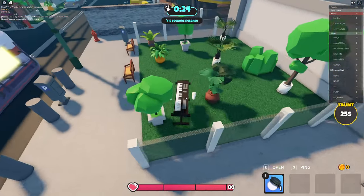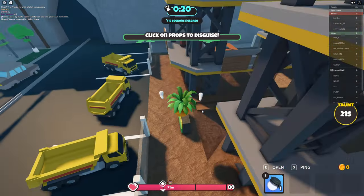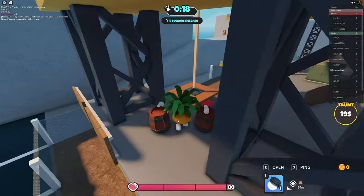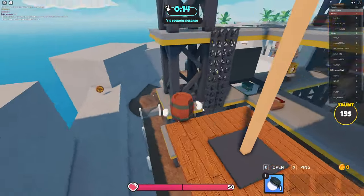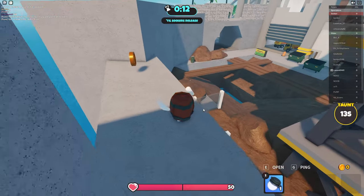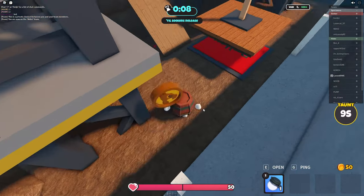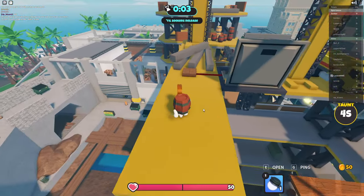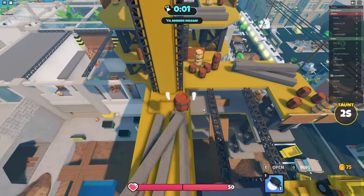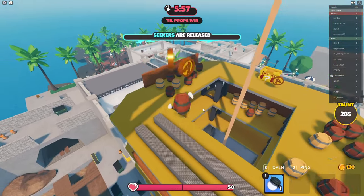Let's go to the construction site. We're going to need three coins — when we get three coins we'll have 75 in coin value total, and that's required to open up chests so we can get weapons. We have two coins already, and I believe I'm the only one up here at the construction site. Now we have three coins, so we can get our first chest.